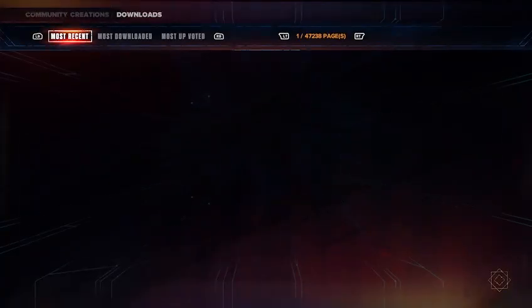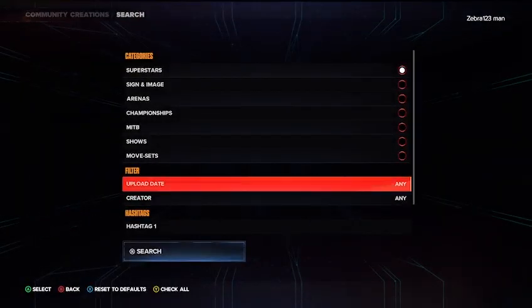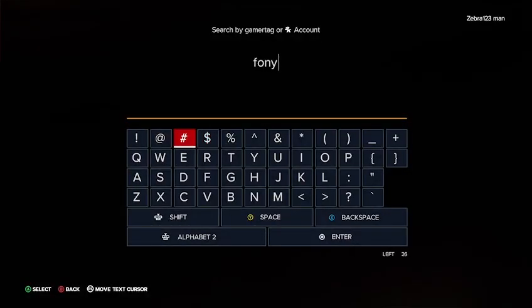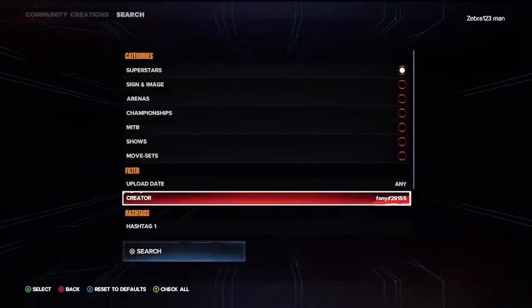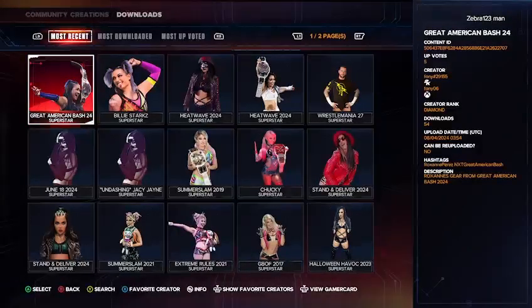For our last creation we're going to look at, go back to the creator search and type in 'phony' — F-O-N-Y — hashtag two nine one five five, then search. If you're having trouble typing these in, I'll leave a pinned comment with all the names so you can look them up easily.